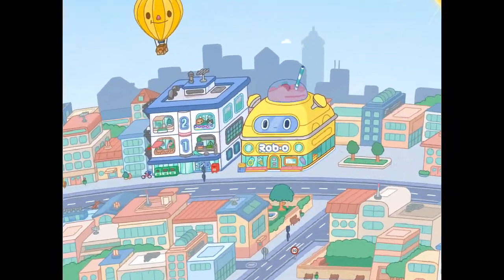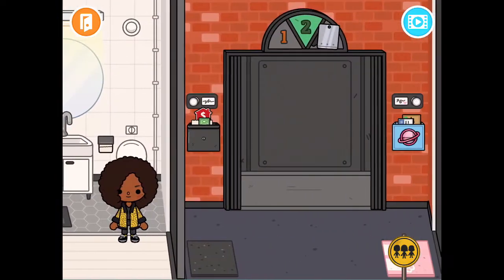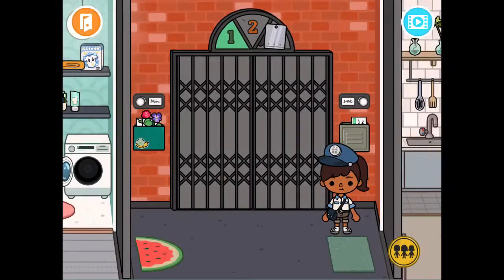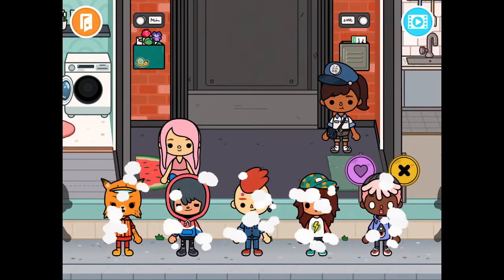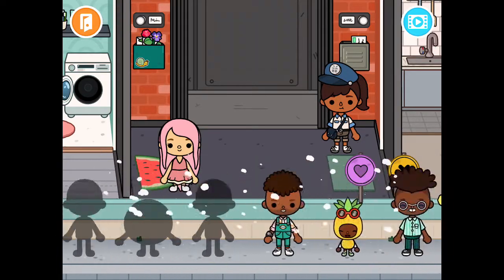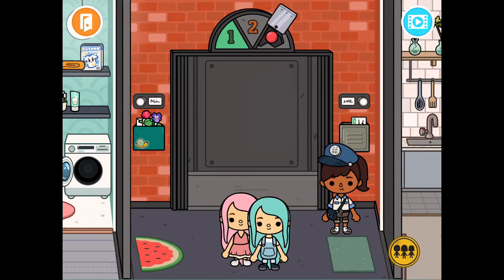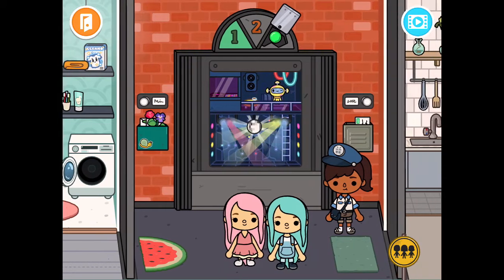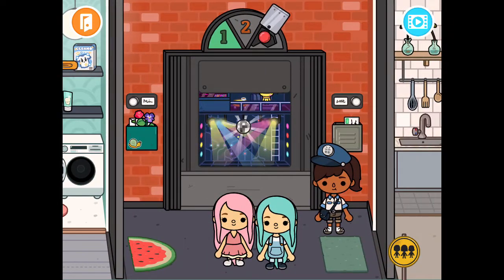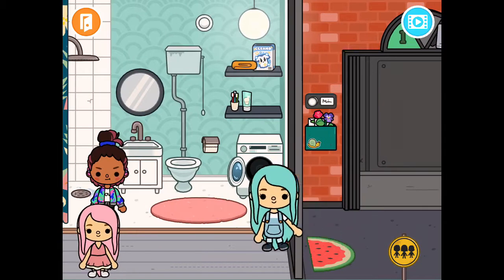The next building is the apartment. We're gonna go to apartment one. I'm gonna play as my characters - let me try to find them. Here we are! They can come out of the elevator. The first thing I want to show you is this metal thing - you press this and it's like a little dance party. You can come back like that, and there are little bells too.